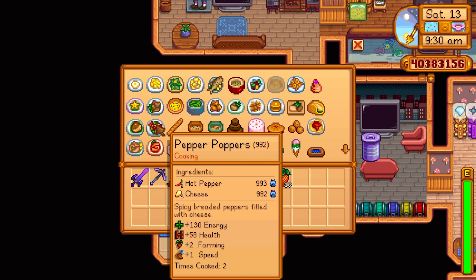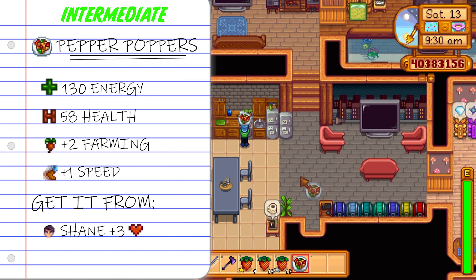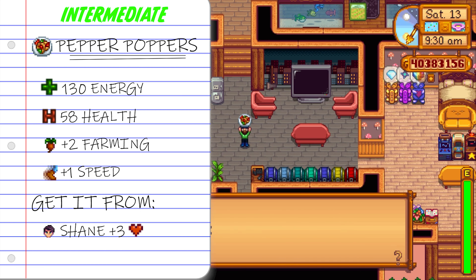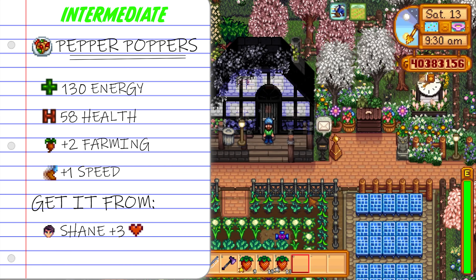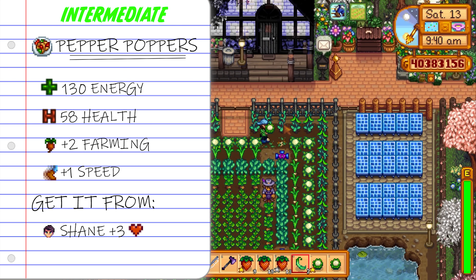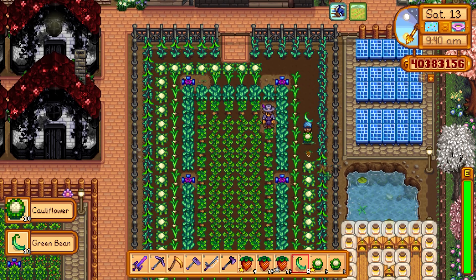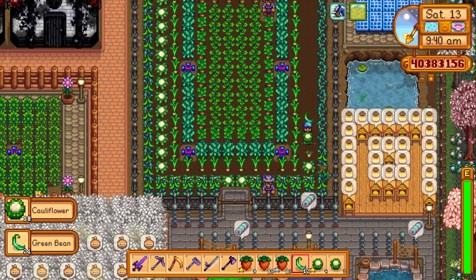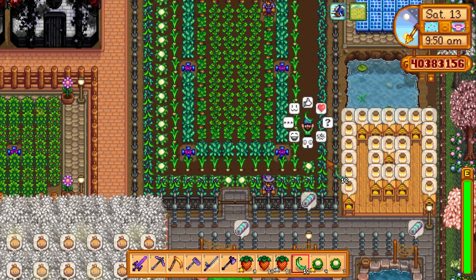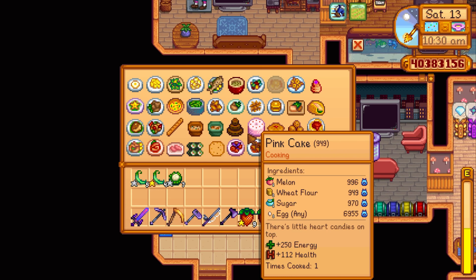Next up let's talk about the pepper poppers. A hot pepper and a cheese is all you need to make these. You do need cheese so you need animals, however the plus two farming and plus one speed is just too hard to ignore. All you need is three hearts with Shane — just give him pizza or beer and he is good to go. It gives a nice bit of energy and health, but that plus two farming is amazing. The plus two farming will get you a lot more profit for your crops and also gives you a speed buff so you move even faster.